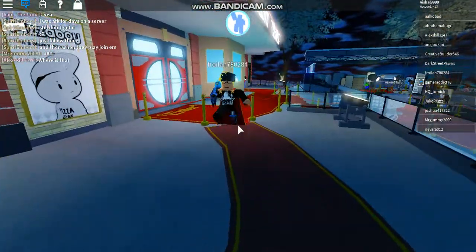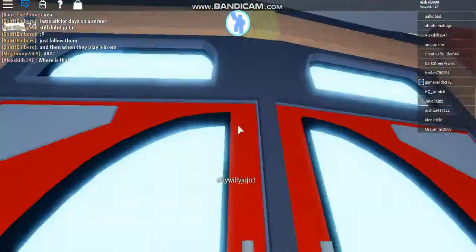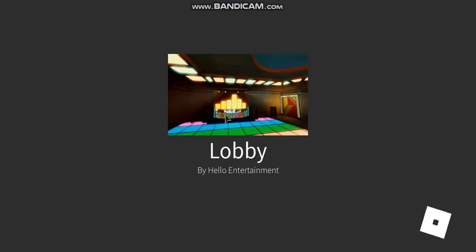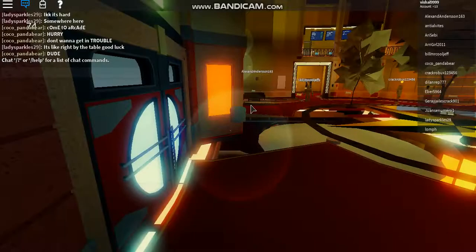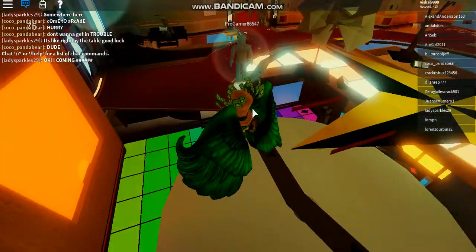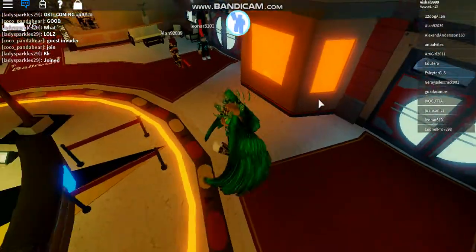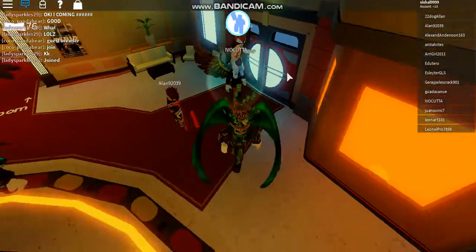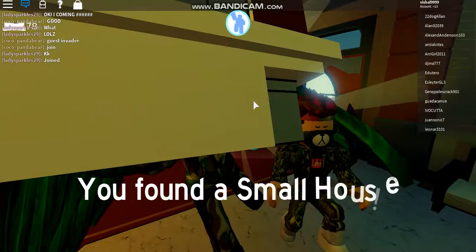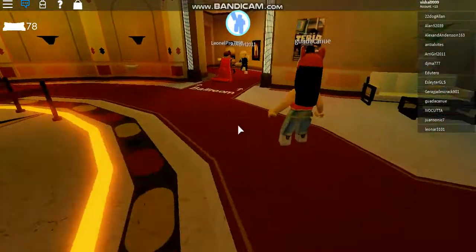The next item from there is over here at these doors. You click E to open them, and then it's over to the lobby. So basically the next item from the door right here — you found a Small House. Here is where you can find the Small House.